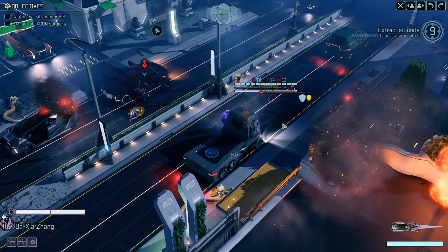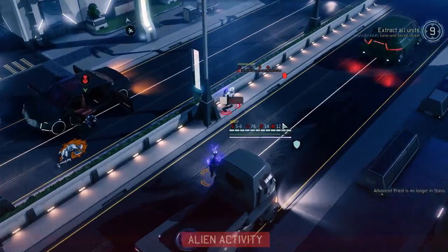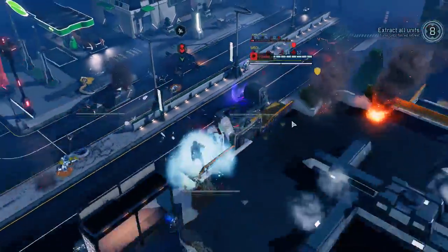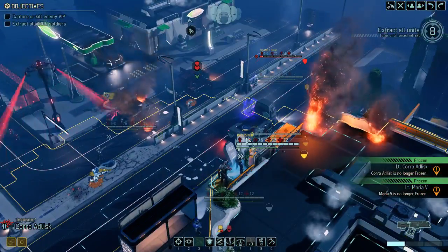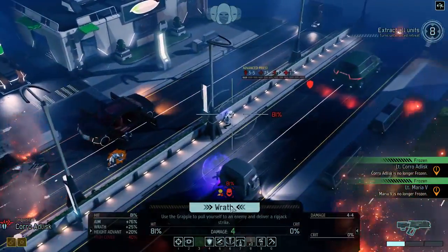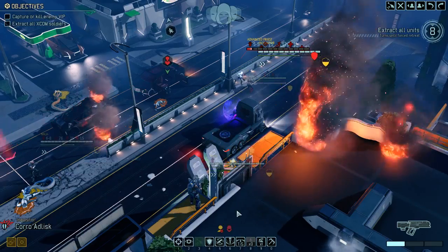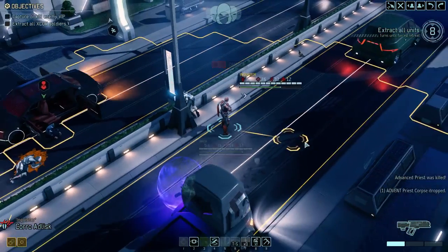We use the parry. The priest revives, gets to run, and gets to shoot. No stasis — stasis is fine, we can deal with that. The alien turn seems to have been exactly that, which means we probably won't find any other enemy. So what we're gonna do is try to see if a punch is enough. Looks good — we go for the punch. Bye bye. Excellent!